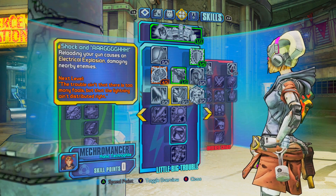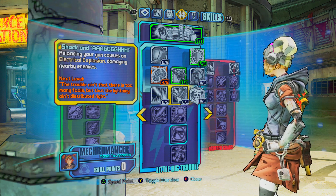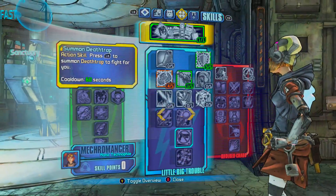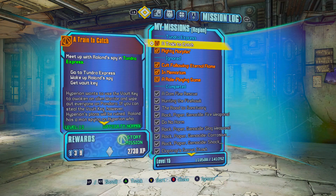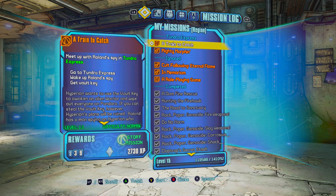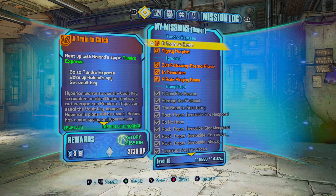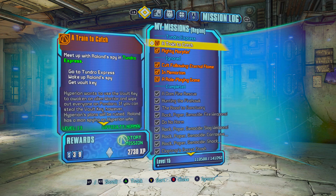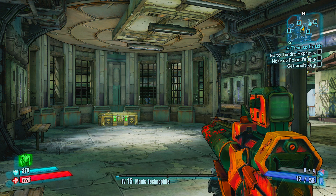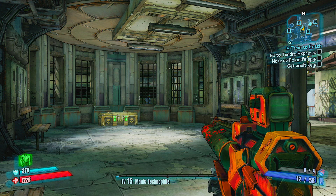Now with the next skill point, instead of putting it into Shock Storm we should put it into Shock and Awe, because the electrical explosion is really good and will come in super handy. We need to start getting some shock weapons — we don't have any. Next episode we're heading to Tundra Express because we have a few missions there. We'll do the Varkid thing, meet up with Roland Spy, and probably finish the Tundra Express storyline in the next two or three episodes. Hope you guys enjoyed this episode — if you did, please leave a like, comment, and subscribe. It really helps support the channel. I'll see you all next time — peace!